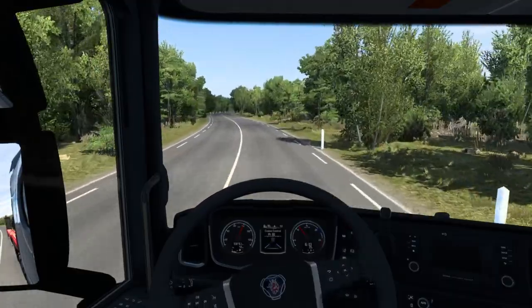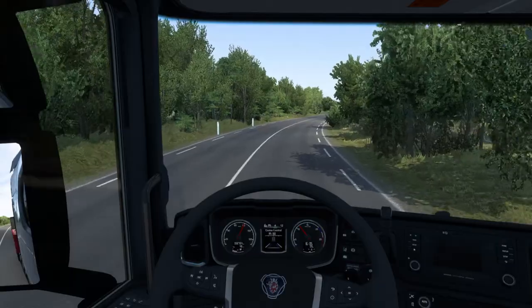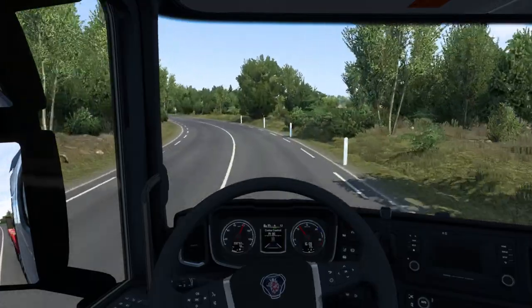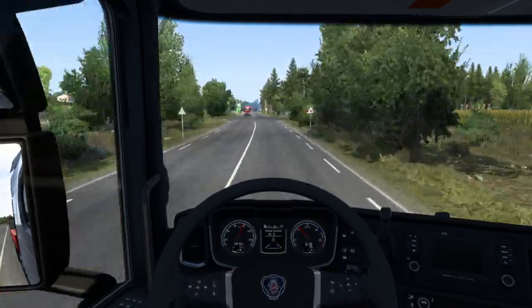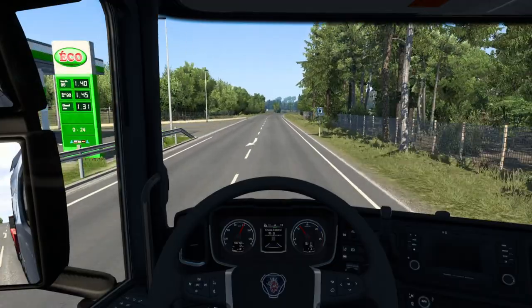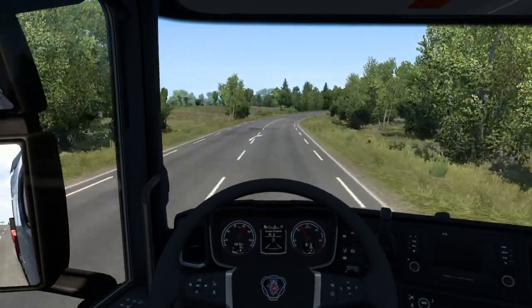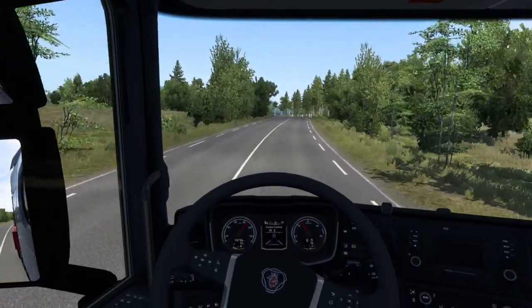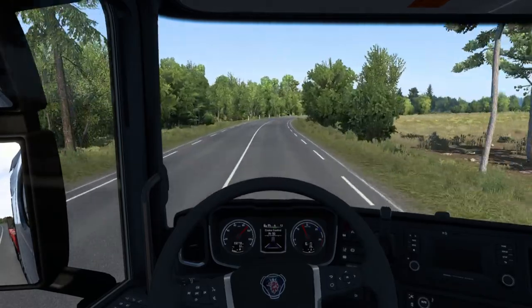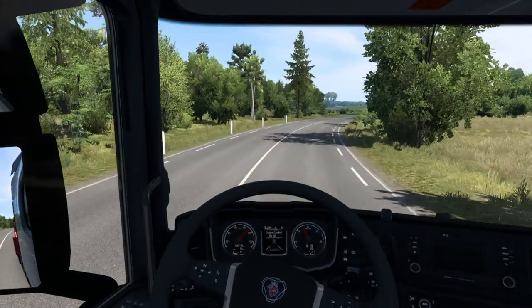We'll soon be on the new highway. I noticed this truck doesn't have a GPS visible on screen — that's basically because I have a triple screen setup and the UI element is usually on the bottom right part of the screen, which ends up on the other screen so you can't see it. We have around 150 kilometers left, which will be about two hours of driving time in-game.